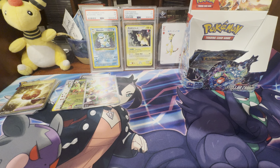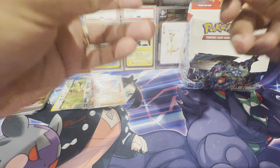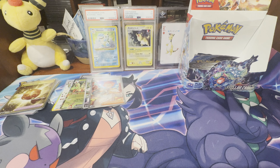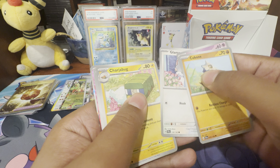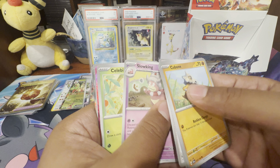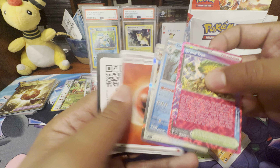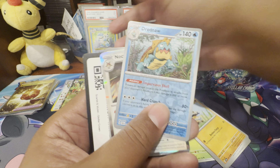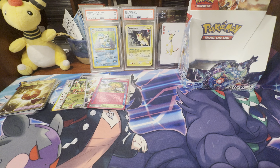We'll count it out obviously at the end. Thanks again to my wife for picking this one out, because this has definitely been like the best booster box I've opened in a while. And it looks like we got another Ace Spec — we got Grand Tree. So another Ace Spec, two Ace Specs in one box. I am very, very happy.